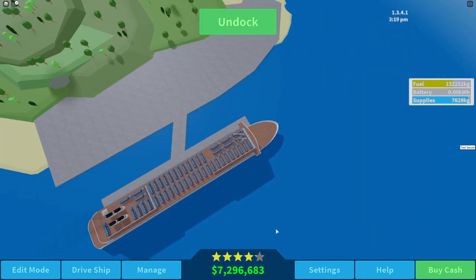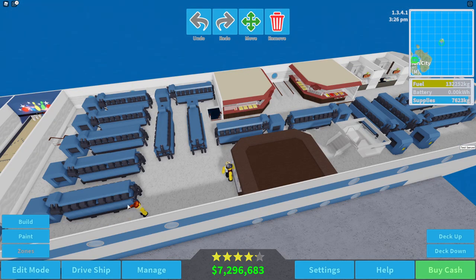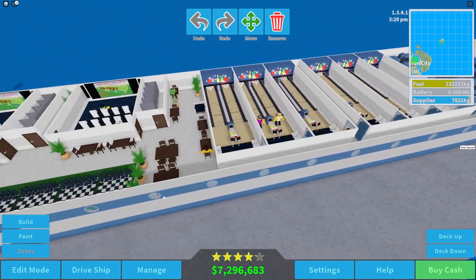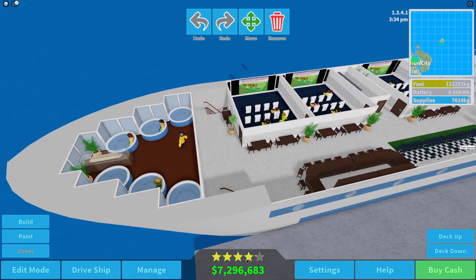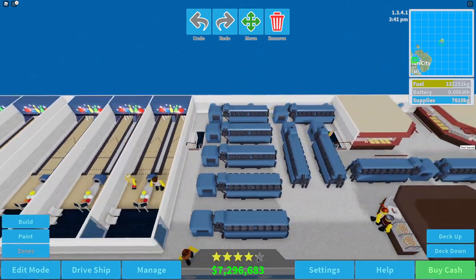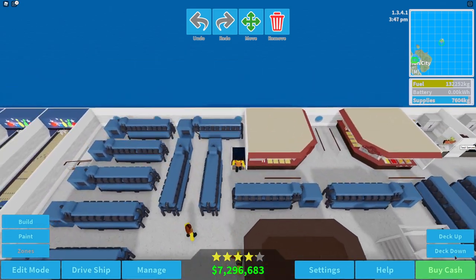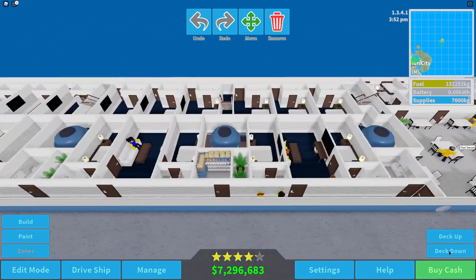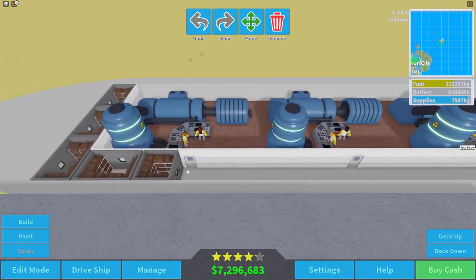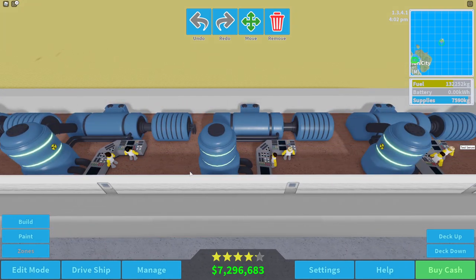Do we really need more fuel? I think we can go to this island down here - we're going to do a tour around the world, see how far we can go. Our rating actually went up! I don't understand why our rating has actually gone up. Maybe it's speed that they're happy about. Down here we have all these nuclear reactors, and I think they each give us a total of 25 speed.